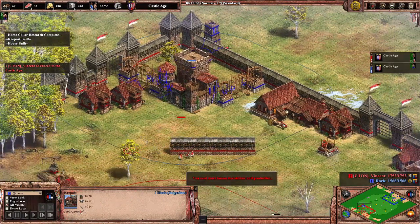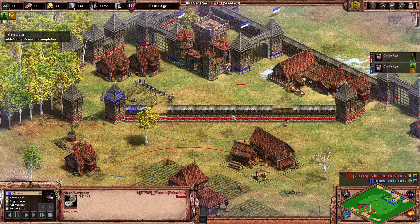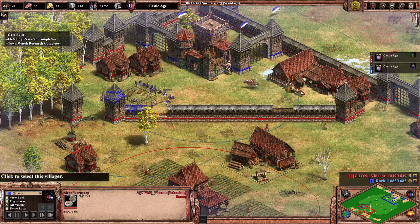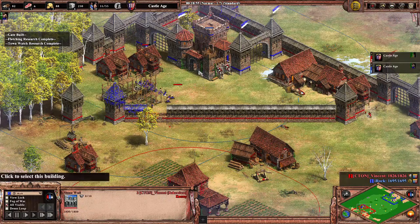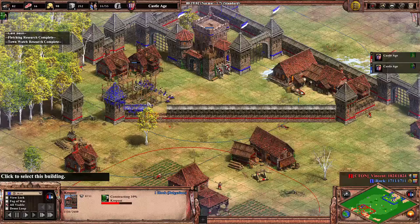Looks like the opponent will get the walls up. I've just got Townwatch and I'm bringing it in now. I've also just got Fletching so I have a bit more range. I'm not sure what the plan was with this siege workshop after he's already walled up — perhaps he's going for a Mangonel to deny me creeping forward.